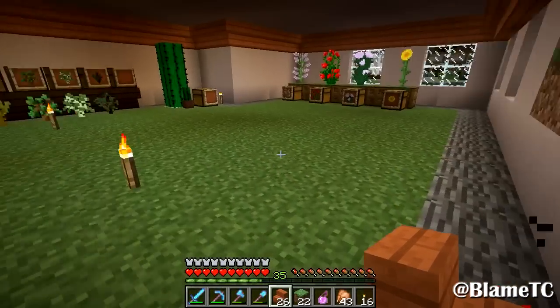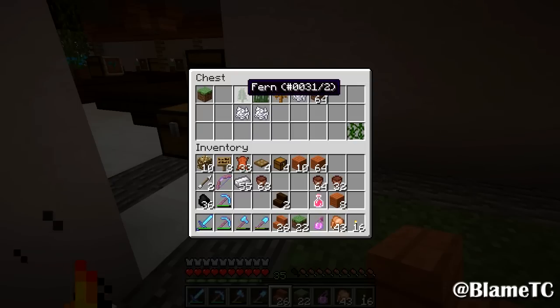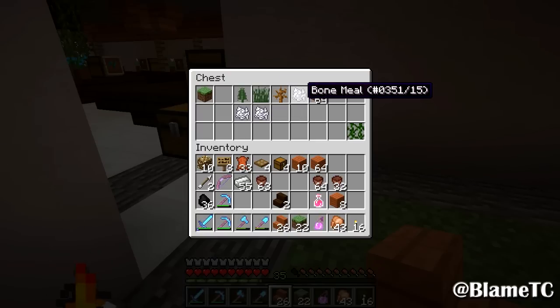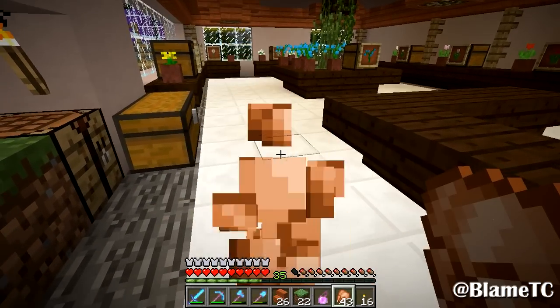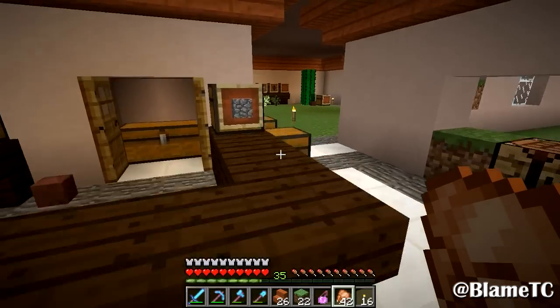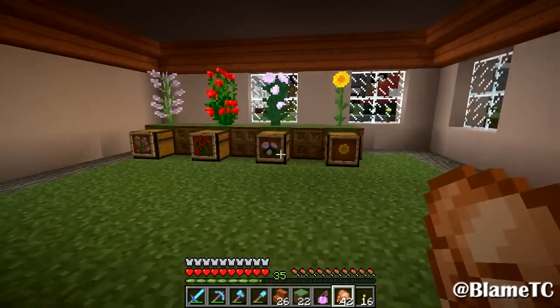I decided I'm going to cut down on what I put in this store, and this is basically going to be it. If I get mycelium, like a single block, I'll try to grow some and put it over here. But for the most part, this is going to be the only thing here. We're going to have grass, vines maybe — those are in the maybe row. And then we've got ferns, bone meal just so I can grow it large, dead bushes, and podzol.